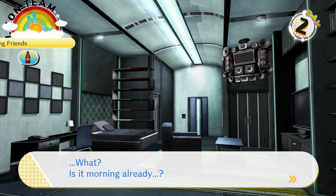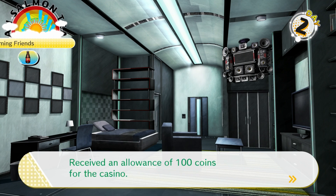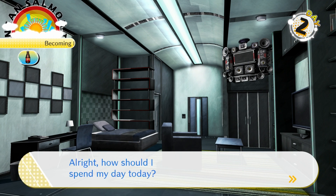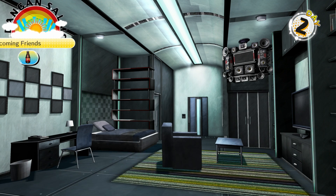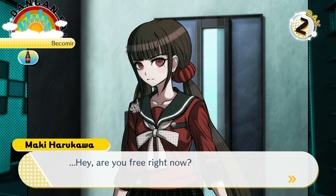Was that a dream? Last night with Kirumi — was that a dream? But then, why can I still hear her voice? Received an allowance of 100 casino coins — not mono coins, very important distinction. How should I spend my day today? Oh wow — Maki showed up. The reason Maki showed up is because she wants to go on a date with us, and we're going to say yes because this saves us some time later.